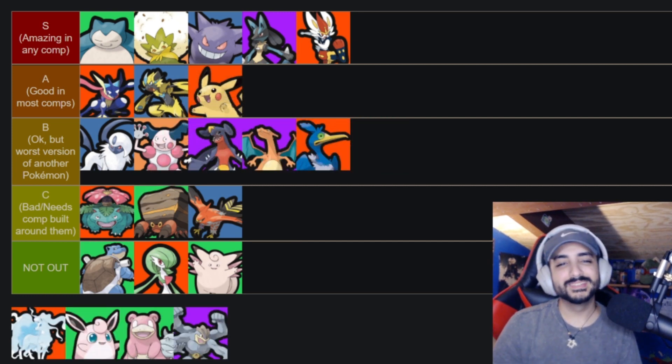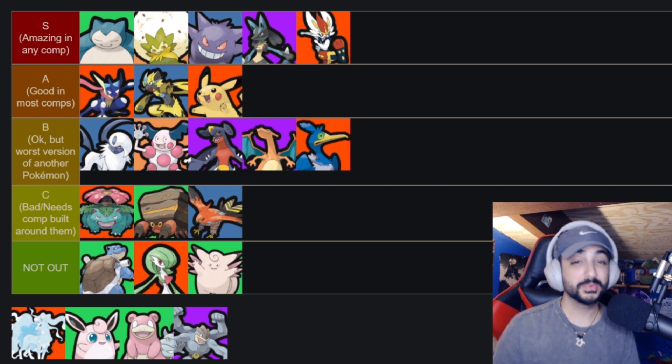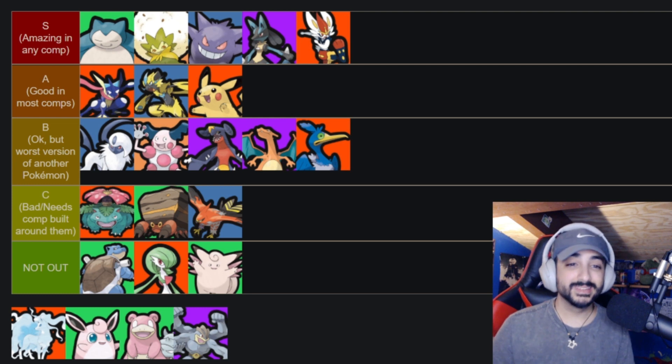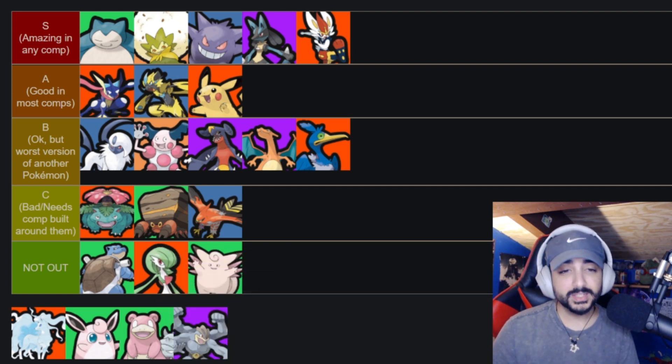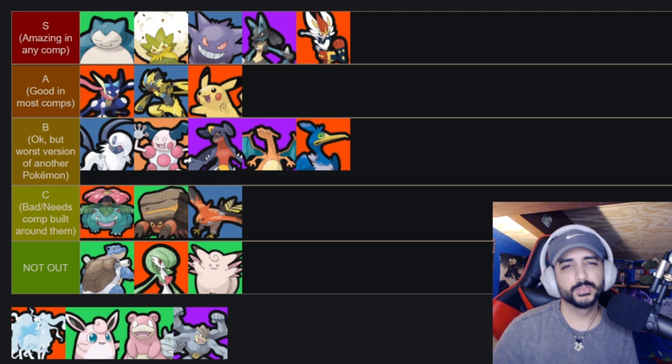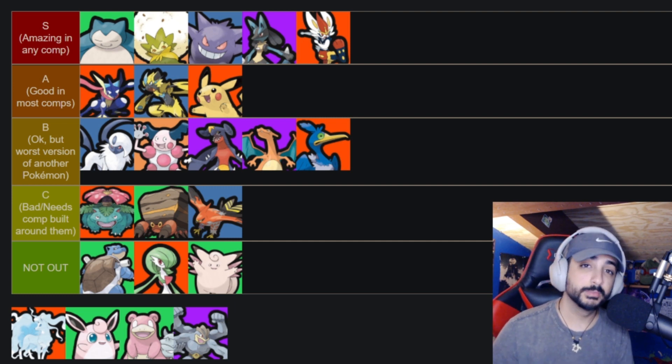Pikachu — some people debate S tier, some say B tier. I personally think Pikachu is right down the middle and honestly one of the fairest characters in a game full of nonsense. He has great poke with Thunderbolt, a good AOE stun with Thunder, and his unite ability is very impactful. But he doesn't scale insanely well so Zapdos fights get awkward. His early-to-mid game is strong though, and you can capitalize by contesting Drednaw, Rotom, and map objectives.